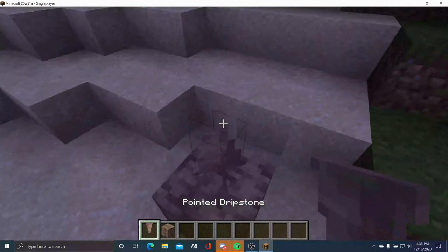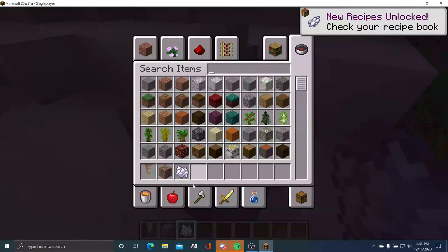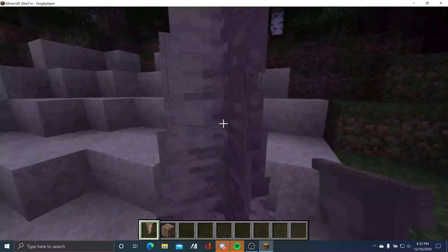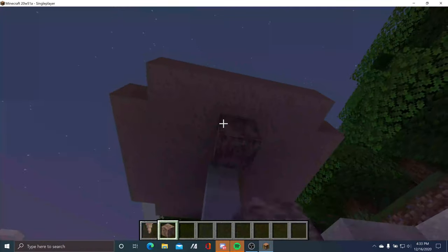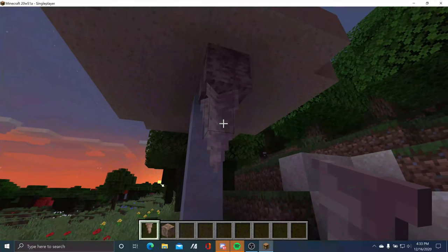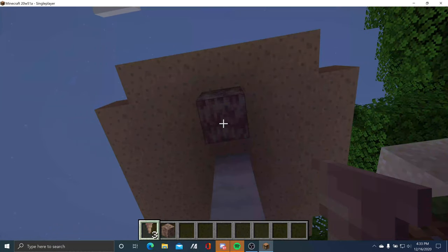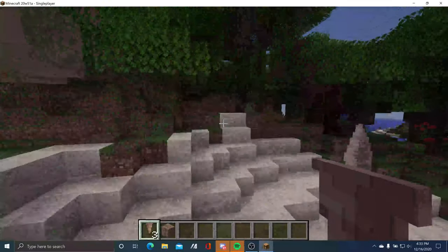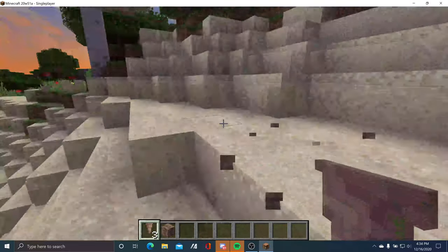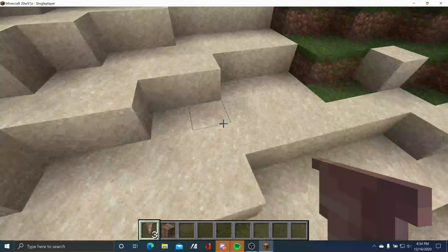This is a dripstone block, and this is a pointed dripstone. You can make it grow taller. The dripstone can point up, and it can also point down. If you break the top part, the other part falls down. In survival, if you break the top part and the other falls on you, you can lose health. If you jump onto a pointed dripstone, you'll also lose health. These features are in the dripstone cave. The new caves added are the dripstone cave and the amethyst geode.